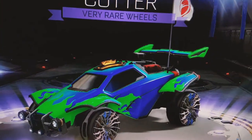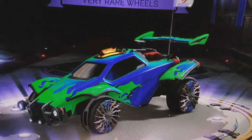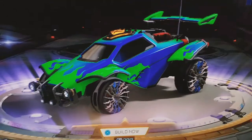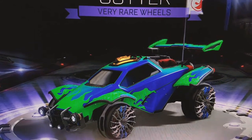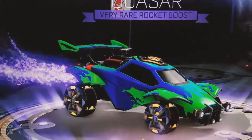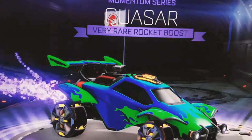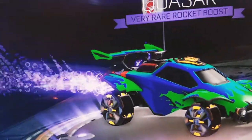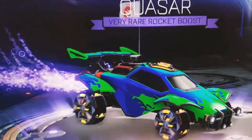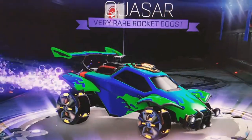Now we're on to the Very Rare Blueprints. This one is called Cutter and there's like knives everywhere. On to the next Blueprint. Here we see Quasar — I think that's how you say it. Yeah, it looks pretty cool for a boost. On to the next one.